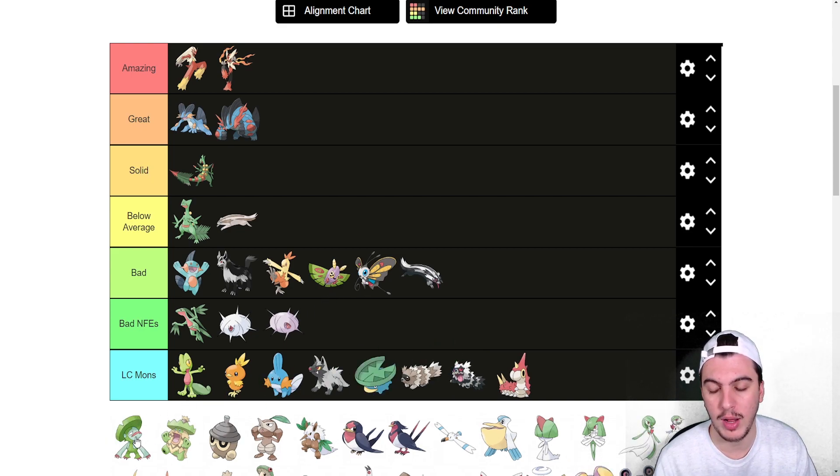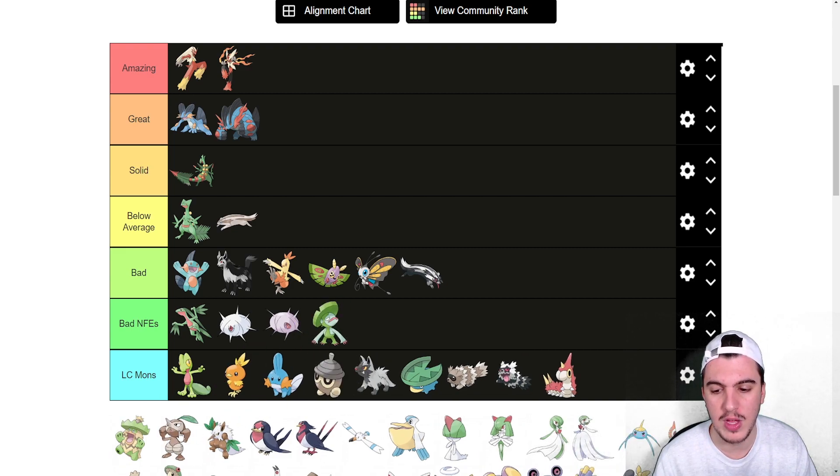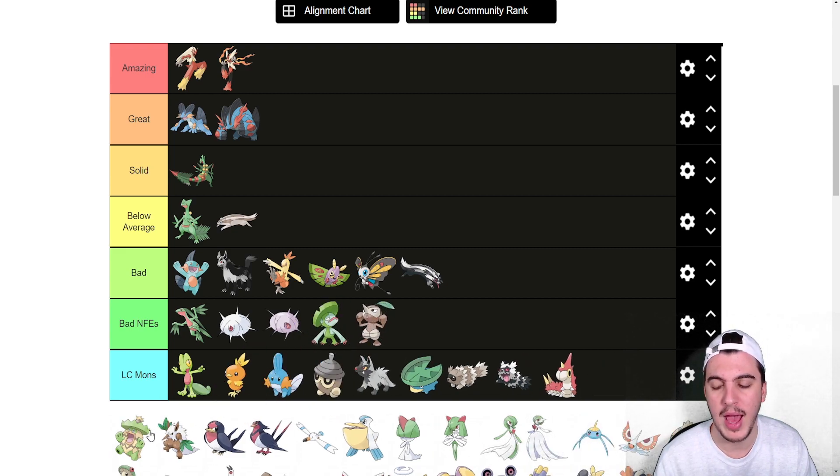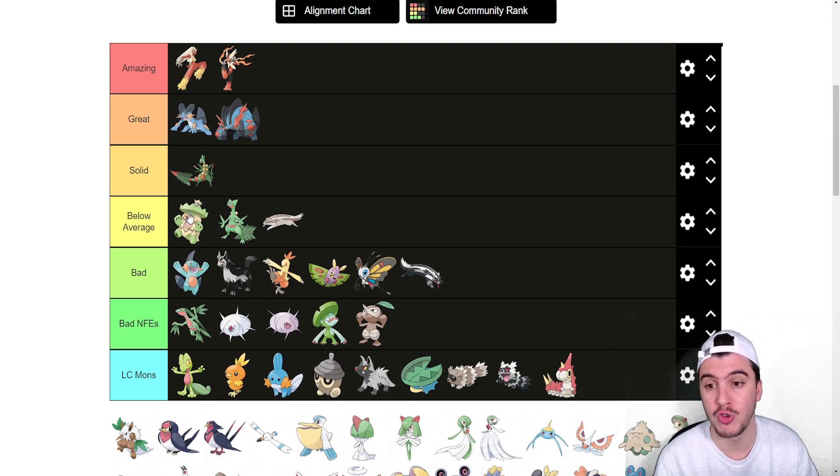Lotad goes into the bad tier, LC Mons. Lombre is in bad NFEs. Seedot and Nuzleaf also there. Ludicolo in Rain is good — I think it's below average. Actually I think it's above Sceptile, because in Rain it's a really good answer to opposing Rain teams with a 4x resist to Water and can just Giga Drain them back for the KO. If you're worried about Rain, having Ludicolo on your roster could be really nice. It also gets Fake Out for doubles.